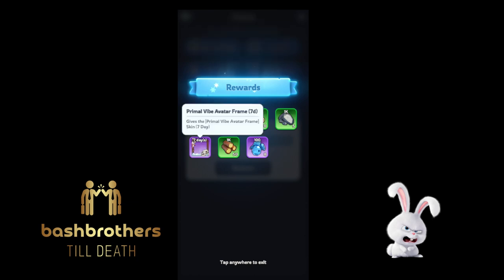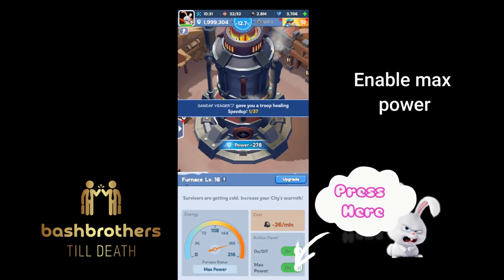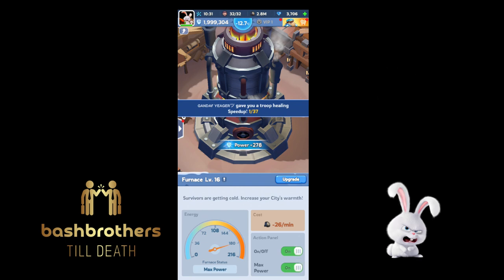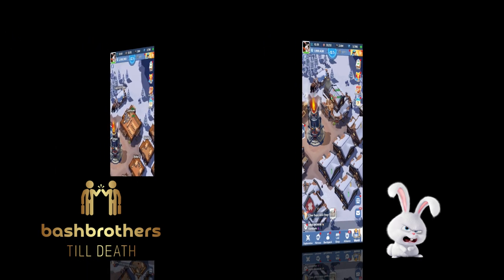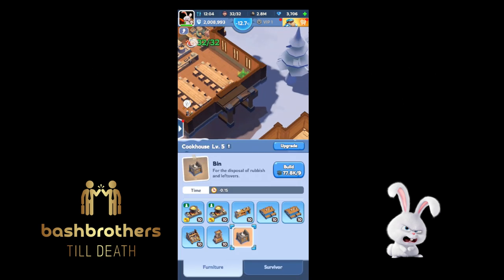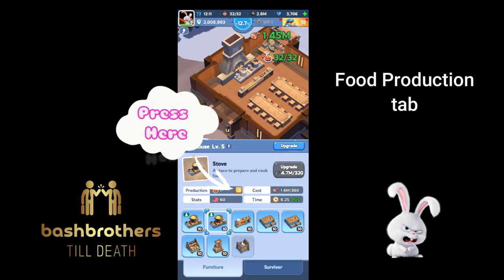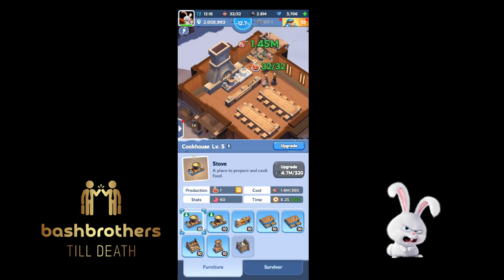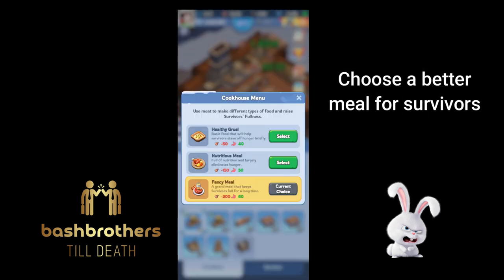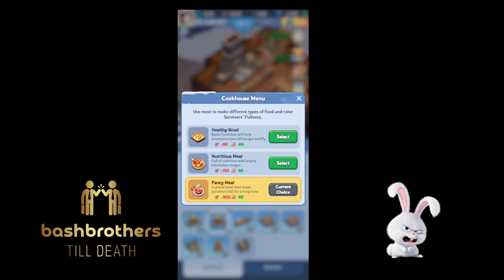How to keep your survivors alive — a common question for new players. Go to your furnace and enable Max Power; I have it enabled from the start. Same with your farms. Press your cookhouse — there's a food production tab, the little yellow tab. You'll see three meal types; I use Fancy Meals, which is the best. Do lots of rallies, get lots of meat and coal, and you won't have this issue.